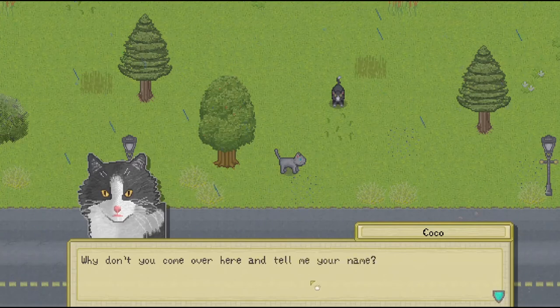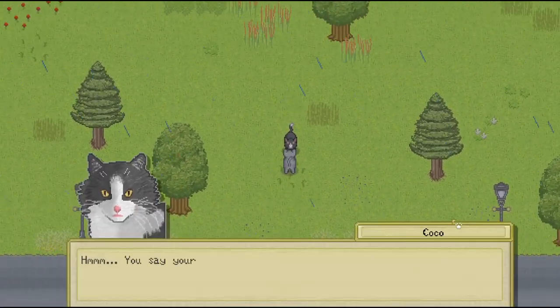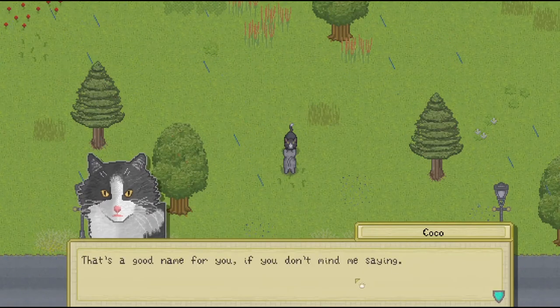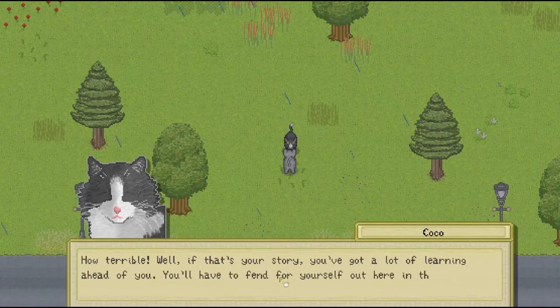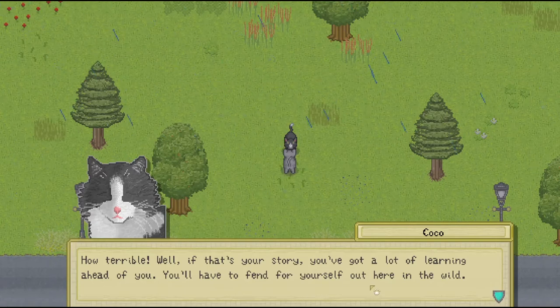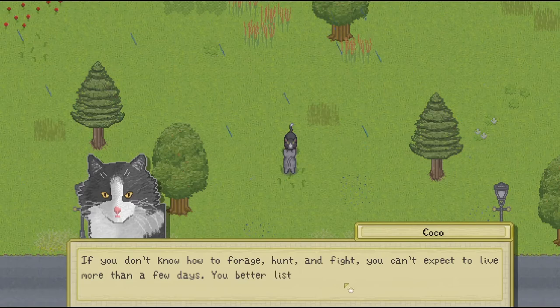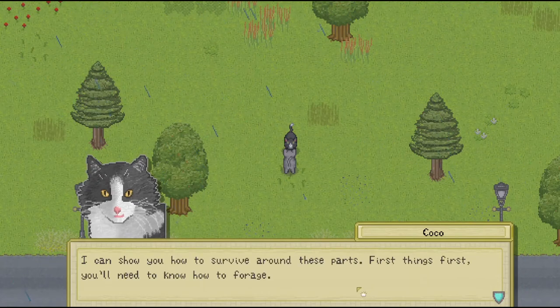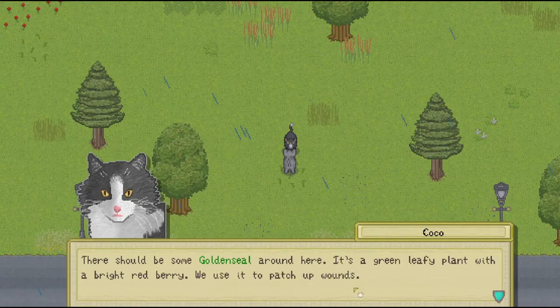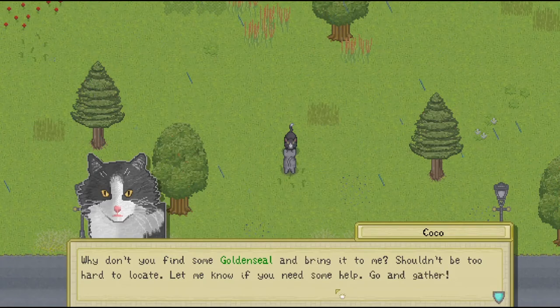I'm Coco, by the way. Why don't you come over here and tell me your name? You say your name is Luna? That's a good name for you, if you don't mind me saying. You say you were left here all by yourself? Dropped off on the side of the road? How terrible. If that's your story, you've got a lot of learning ahead of you. You'll have to fend for yourself out here in the world. There should be some good goldenseal around here — it's a green leafy plant with a bright red berry. We use it to patch up wounds. Why don't you find some goldenseal and bring it to me?